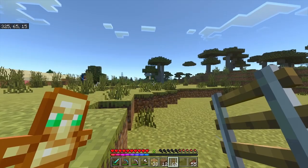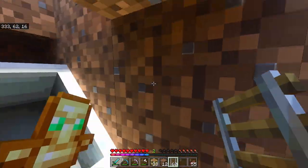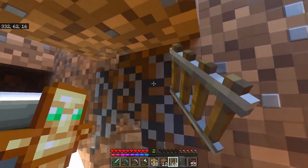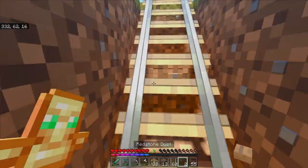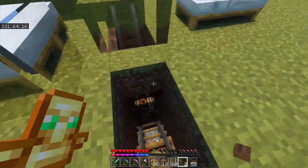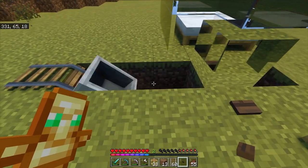In this case it'll be an iron farm that we make in the next episode. For now, break right under this block here, place your redstone dust, grab a button, and stick it right on top of that redstone dust — that will send the minecart out.